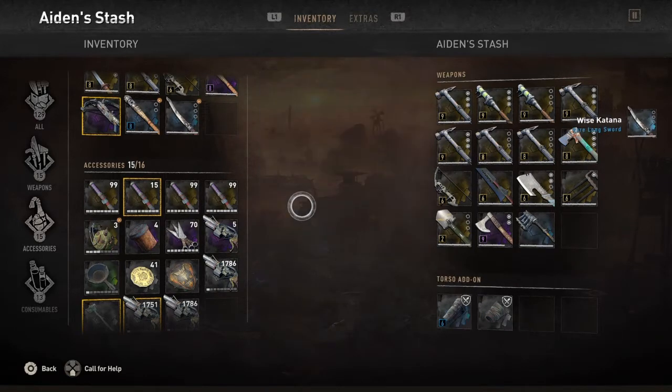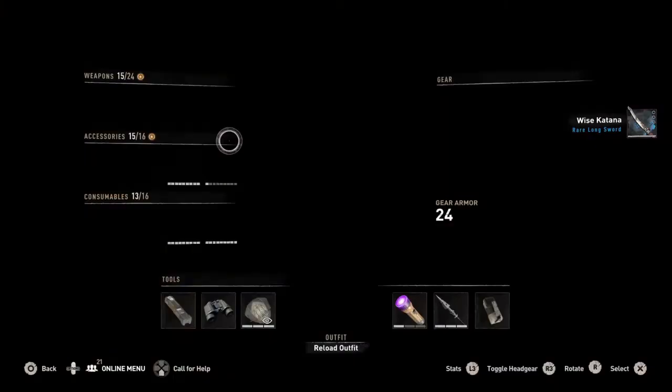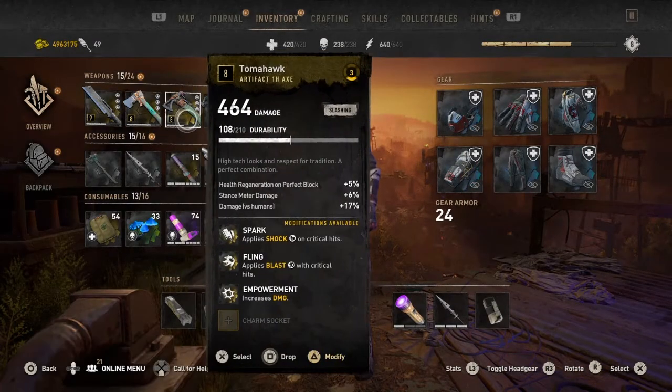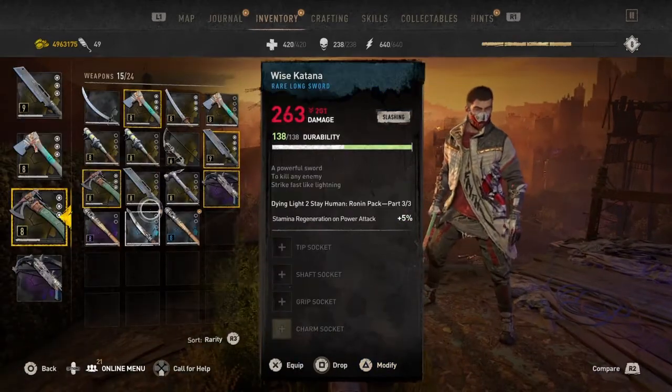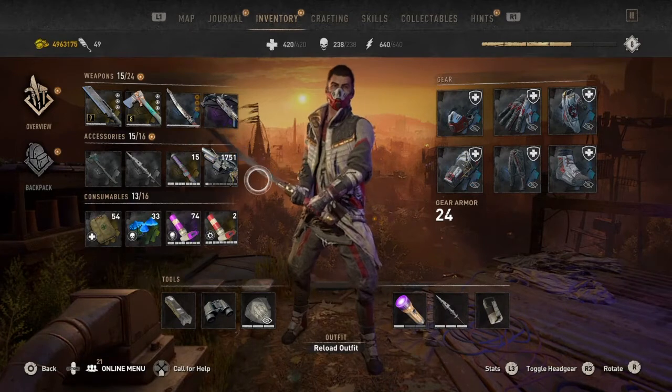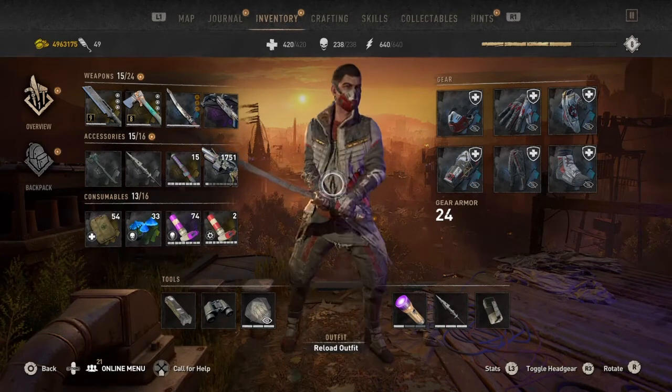After that, you want to go to your actual Inventory and equip the whole set. Like I said before, these weapons are very weak. Here's the Ronin set — it's pretty nice, I like it.